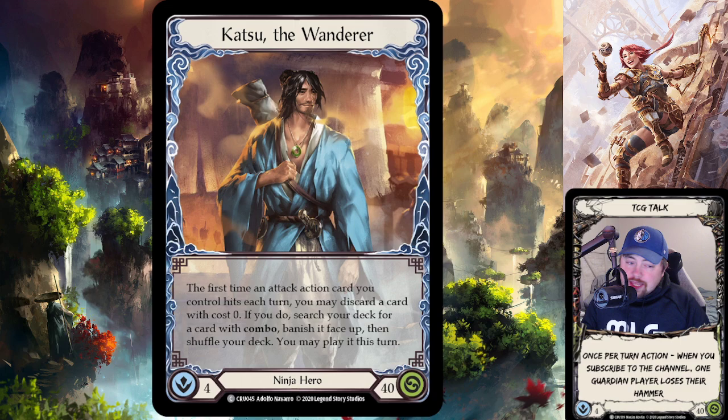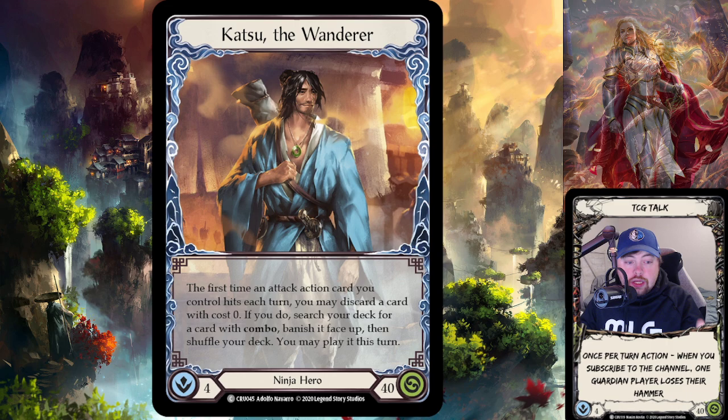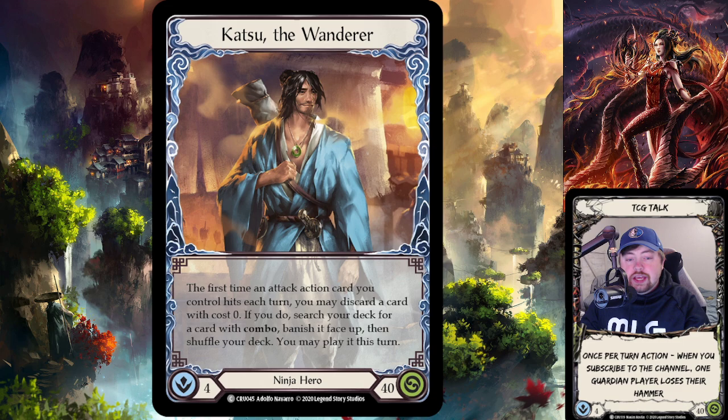Every hero has an ability, and Katsu has multiple. His ability reads: 'The first time an attack action card you control hits each turn, you may discard a card with cost zero. If you do, search your deck for a card with Combo, banish it face up, shuffle your deck, and then you may play it this turn.'